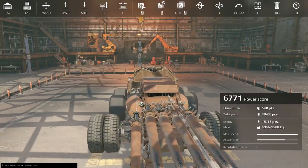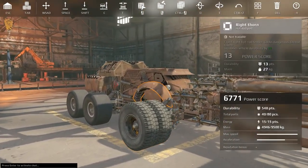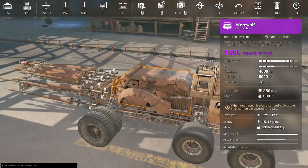Alright guys, good morning - Mr. G coming to you live from the test server. They've just unlocked the Werewolf cab, the new Phoenix bow, and the Draco flamethrower, so we're gonna play with all three.